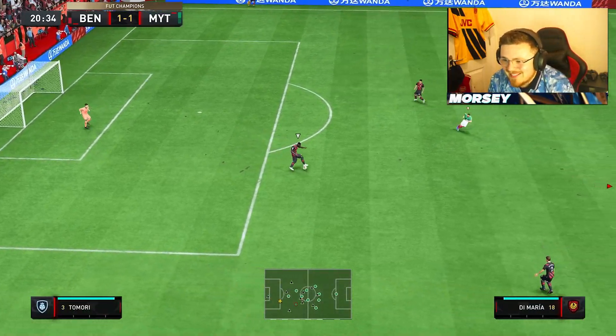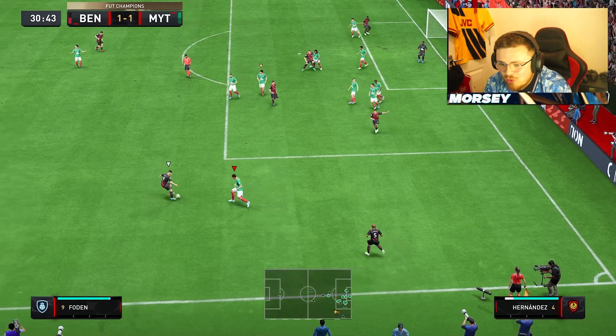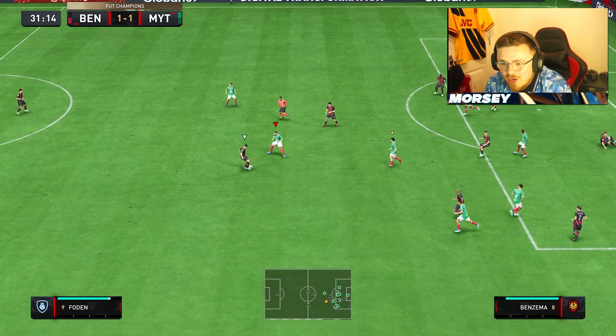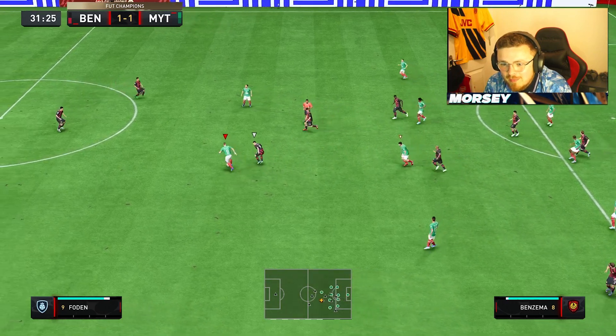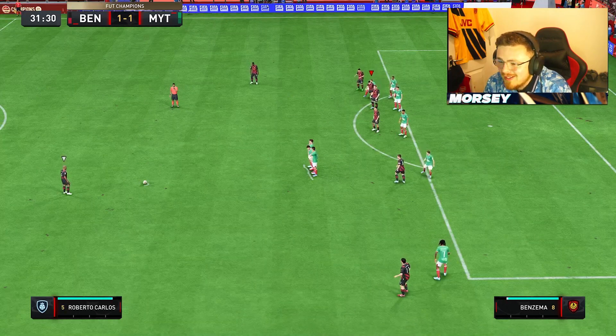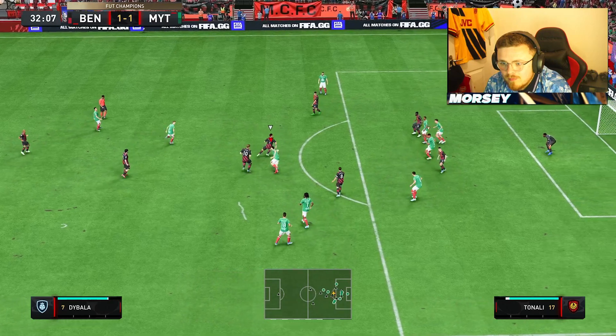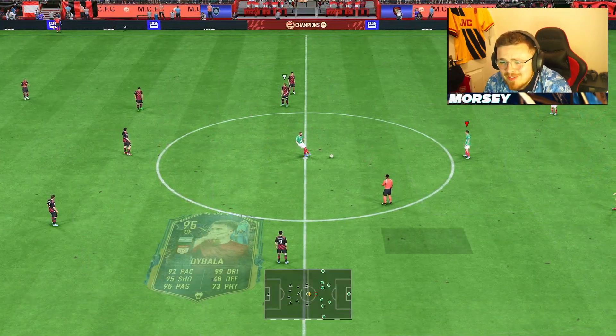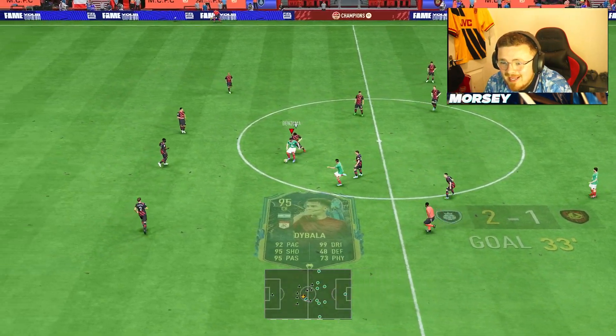Bad decision making from me. This has become a scrappy one — a lot of ricochets. Basically the pinball simulation that we know and love with FIFA 23. Can I please get the ball? Very questionable ref. Then Dybala — outside the box, not even a green time and it flies in the back of the net. To be fair, when I used that card I did love it.